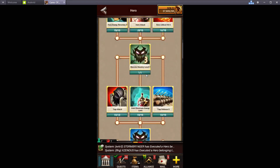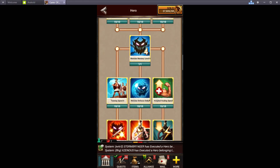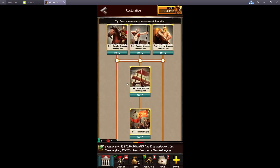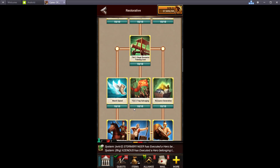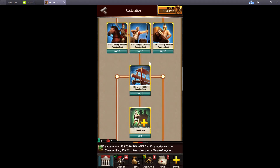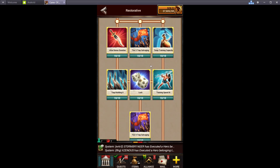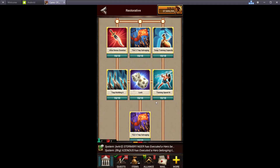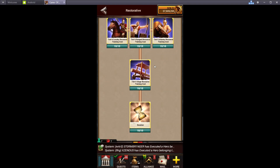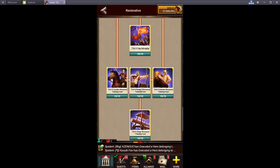The hero tree — you don't need any of this; I have it just for extra power and I like to kill monsters. The restorative tree is completely optional. All it does is make your troops cost a little less, gives you some march slots, some troop capacity, altar boost duration, and training speed — basically just makes training troops a whole lot cheaper. It also makes your cores last a little longer if you're going to do that.